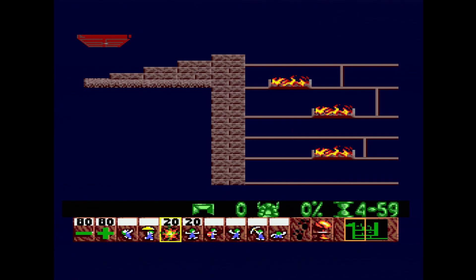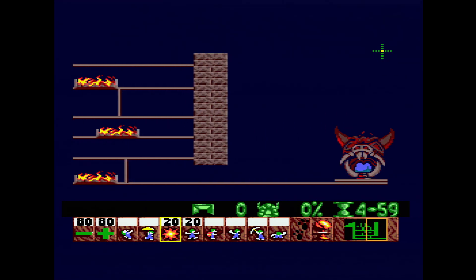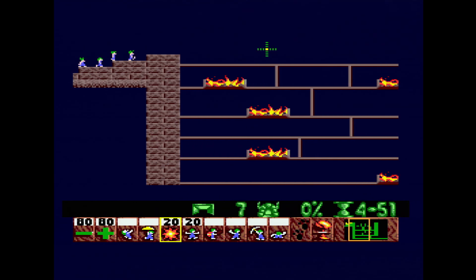There's one more I need to show you, and it's the fire level layout. As you can see, it no longer has that grayish yellow look like the Super Nintendo has. So I've actually gone ahead and changed it back to make it similar to the Commodore Amiga's version in some degree.